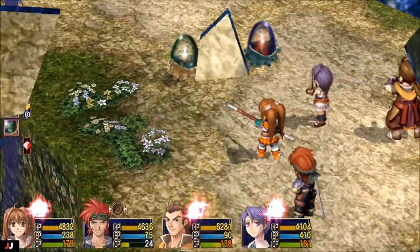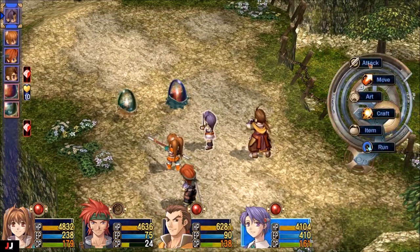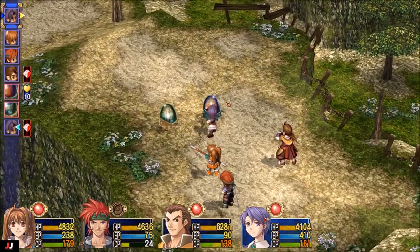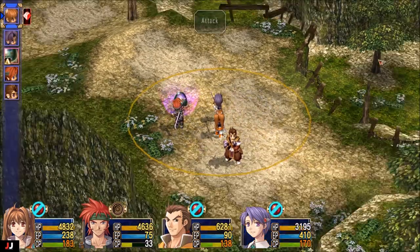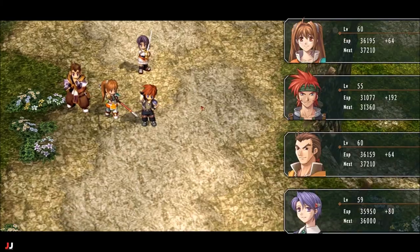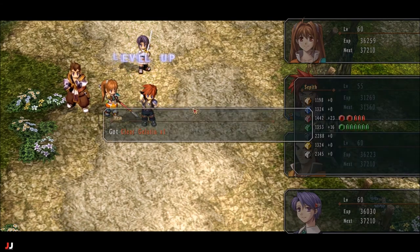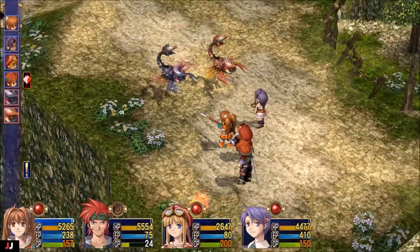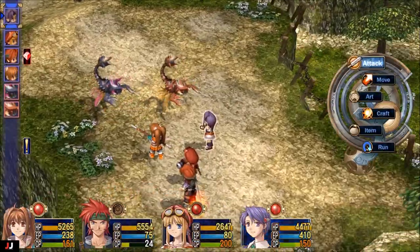The third item: you need to kill these egg things and they will drop you the gummy eyeball. They blow up when they die, so just watch out for that. The next item you'll need is from the queen scorpions in the same area — they will drop a lucky fang.